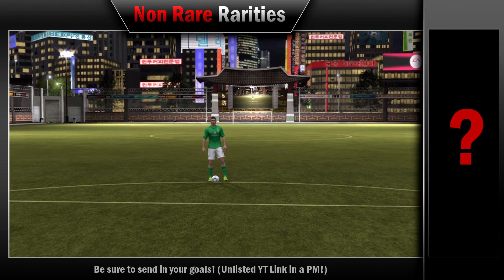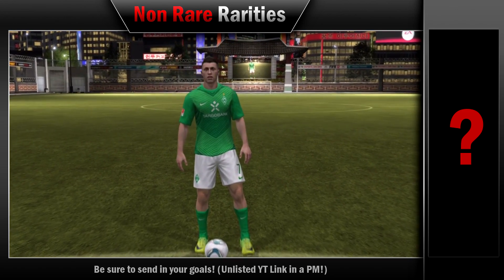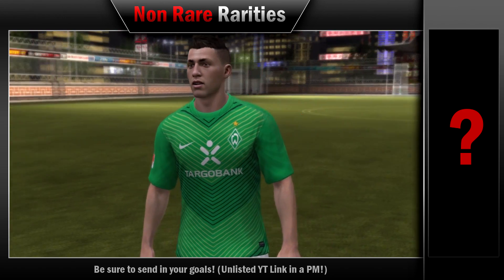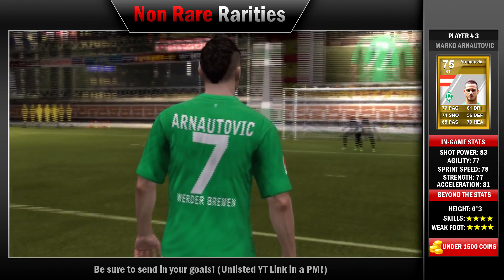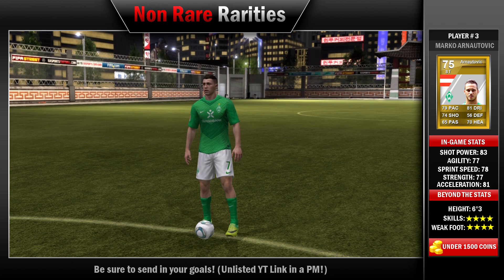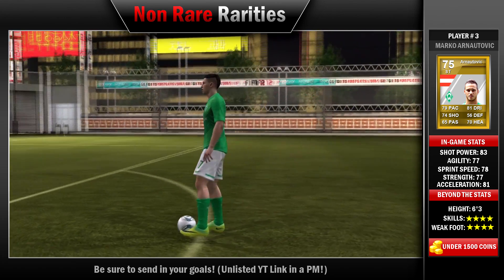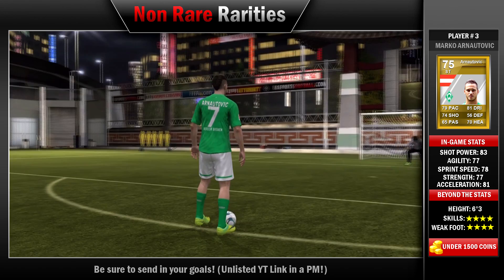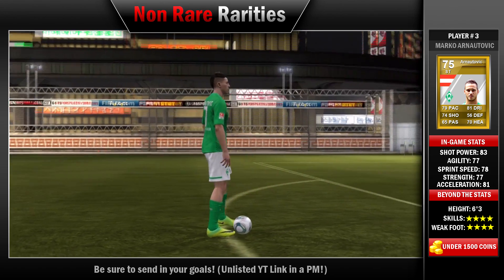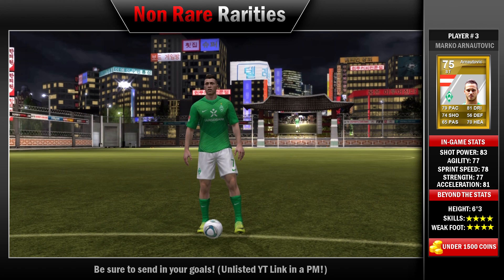For our third player, we have a man some of you might know and some might not — but if you don't, you must. One of the best non-rare players, if not the best, I've played with in FIFA 12 Ultimate Team: Arnautovic, who plays for Werder Bremen. He's Austrian, 4-star skills, 4-star weak foot, very tall at 192 centimeters, and only 23 years old. Xbox price: 569 coins. PS3: 484. He has 79 pace, 74 shooting, 65 passing, 81 dribbling, 70 heading. This guy is a monster — 81 acceleration, 78 sprint speed, and 77 strength are why he is our key player at number three.